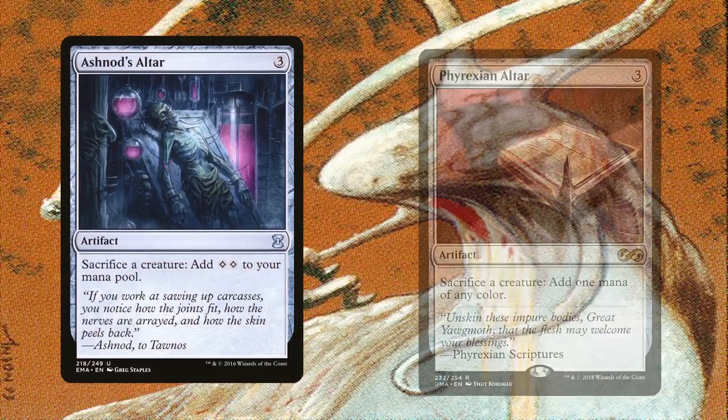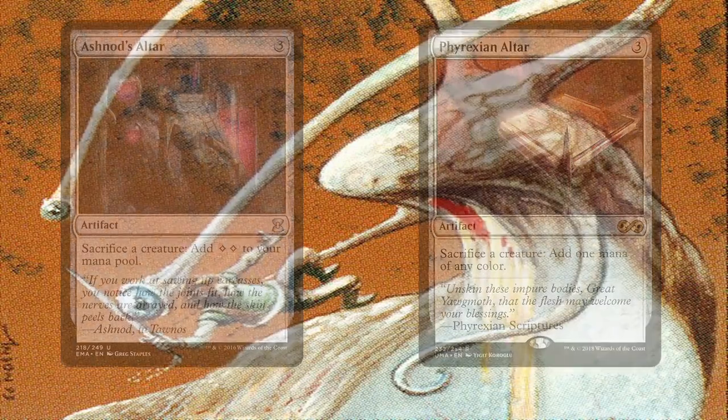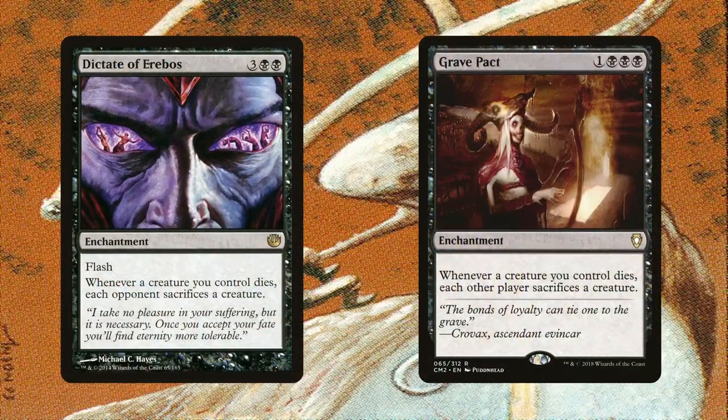Ashnod's Altar and Phyrexian Altar are some more sacrifice outlets for our slugs in order to turn them into mana acceleration. We won't draw a card off of them unless we have the previously mentioned effects on the board, but at least every creature dying with a slime counter has Toxral give us tokens that can be sacrificed for mana acceleration, especially when recasting Toxral from the command zone. Best of all, Dictate of Erebos and Grave Pact benefit from all of these interactions. If each creature already has a slime counter on it, when we trigger these, each opponent will have to sacrifice a creature with a slime counter, triggering Toxral, giving us more slugs — slugs that can then be sacrificed to once again trigger these effects. So these can even help clear the board of creatures even faster.